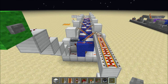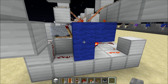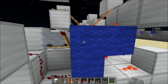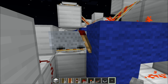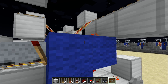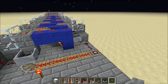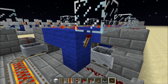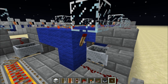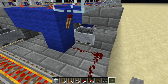Now, the key to fixing this dispenser lies in these RS NOR latches. The RS NOR latches are represented by these blue wool blocks. And by moving them down one block, the redstone torch that you see right here is now right next to the powered rail underneath each cart. As a comparison, I've got my old version of the dispenser over here, and in the old version, the redstone torch was actually one block higher. And before Minecraft 1.2 hit, if this torch was lit, it would actually power the powered rail down here.